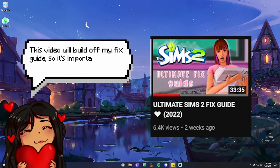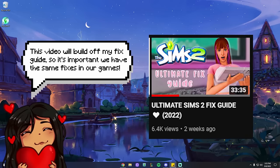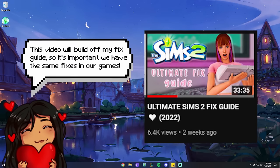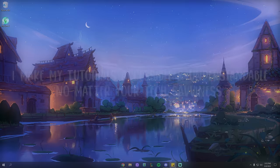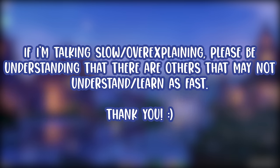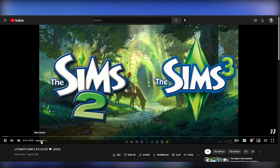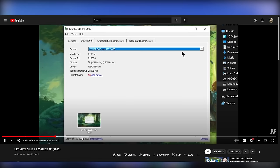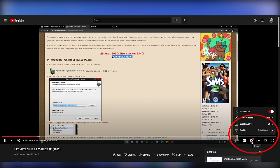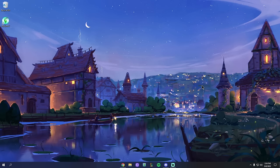Before continuing, please ensure you've applied the fixes discussed in the last video — I'll put a card in the top right. If your game won't launch or crashes when you hit play, please check out the previous video. I make my tutorials accessible and over-explain everything regardless of your tech savviness, so if I'm talking slow, understand others may need it. This video has chapters on the timeline so you can skip around, and you can speed up the video in the settings gear at the bottom right.